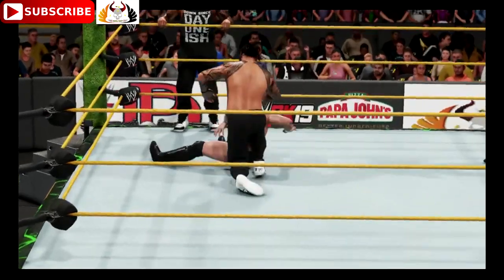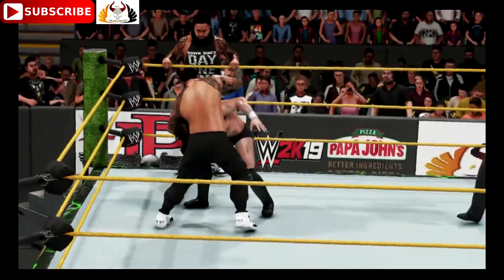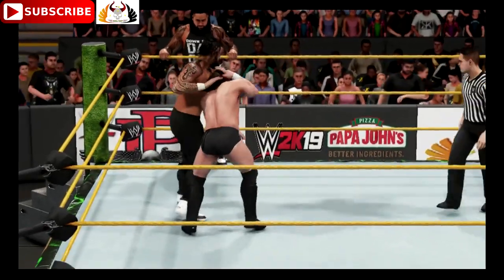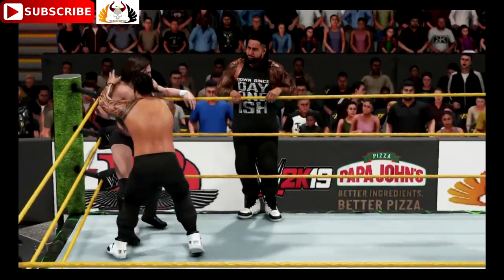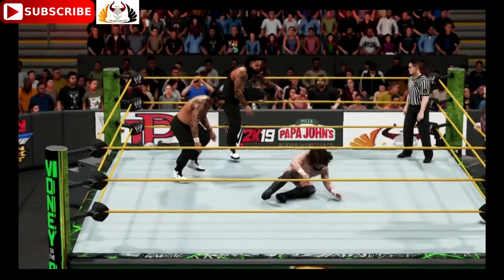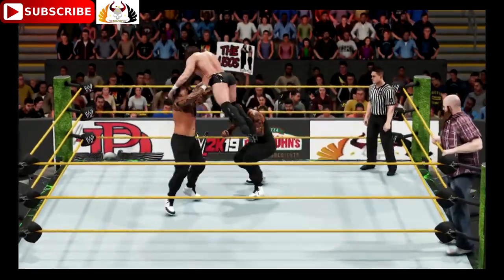Most of the truly great tag teams in sports entertainment created a double-team finishing maneuver — the spike piledriver from Anderson and Blanchard, the heart attack from the Hart Foundation, the rocker dropper from the Rockers, or the doomsday device from the Road Warriors. A team needs to have a tag team finisher and be able to execute that finisher on all types of opponents.